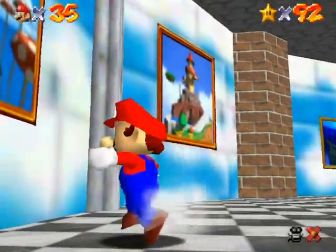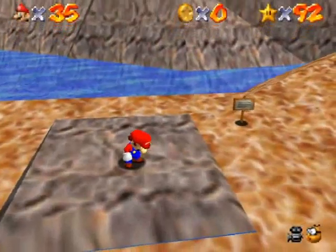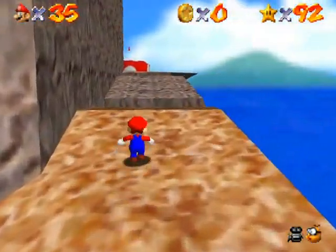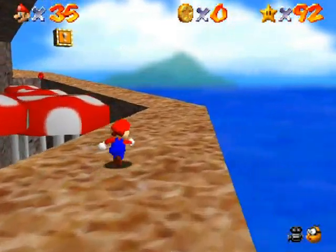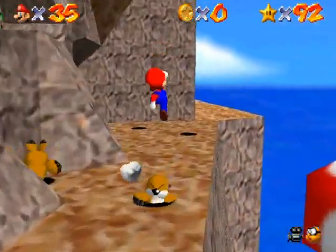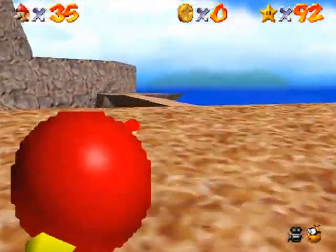Alright, next star, and it is Mystery of the Monkey Cage. I think I'm going to have to go back up to the top of the mountain once again, so maybe I'll take a different route this time just to show you the rolling log of death once. It's a similar rolling log to the one that was at Lethal Lava Land, but it's even more precarious because you can fall to your doom much, much easier rather than having a lava catcher to catch yourself if you fail near the end.